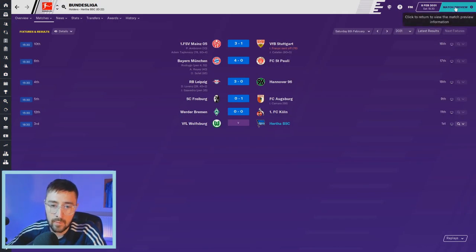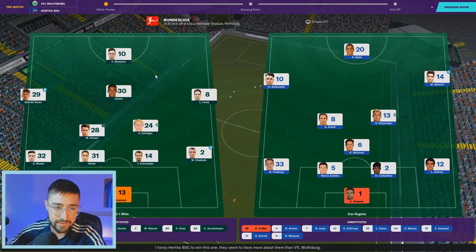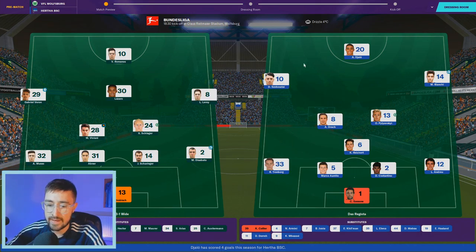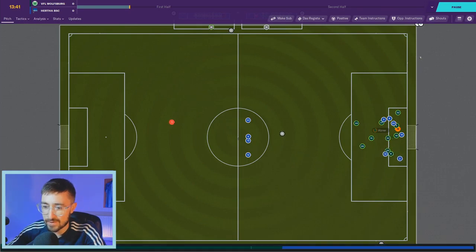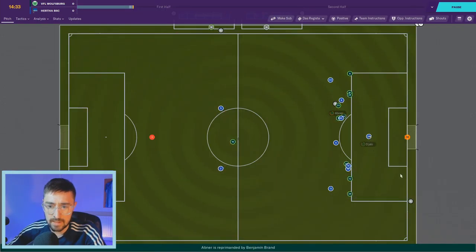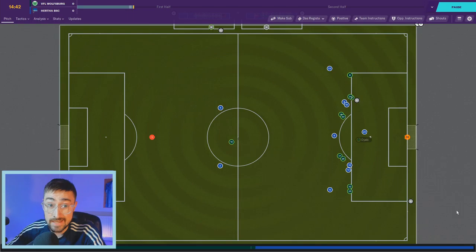Wolfsburg are going with a 4-2-3-1 — fairly run of the mill. They have Lazaro in the number 10 role and Gabriel Veron, who used to play for us, on the left. I'm going to switch to 2D so you can see where chances come from and how the players position themselves. We've already got a penalty! Jalo is going to take it — we have the chance to go 1-0 up early, which isn't ideal for showing off the tactic, but set pieces are important.